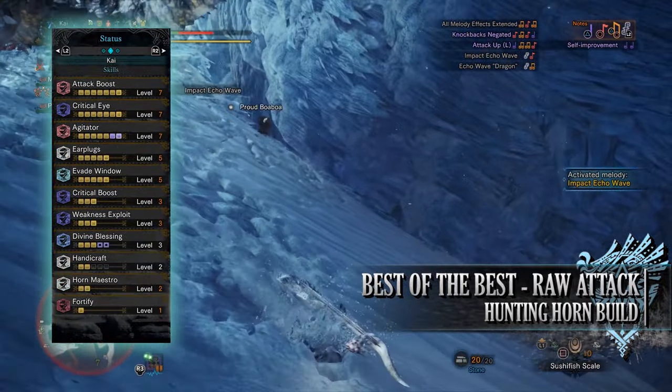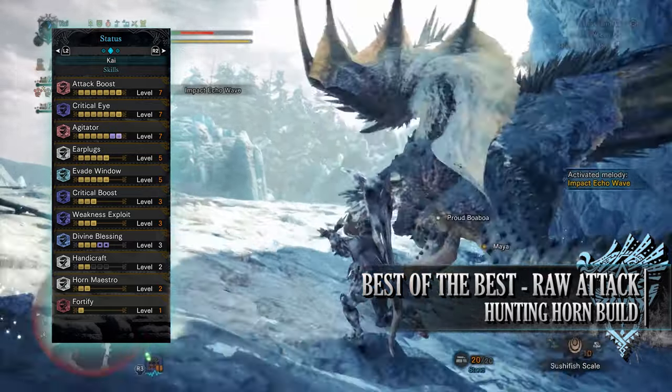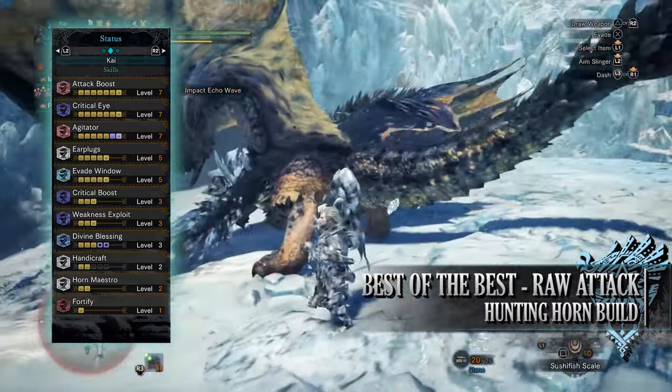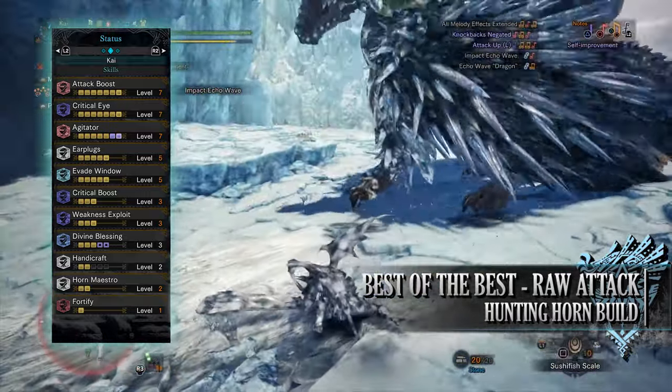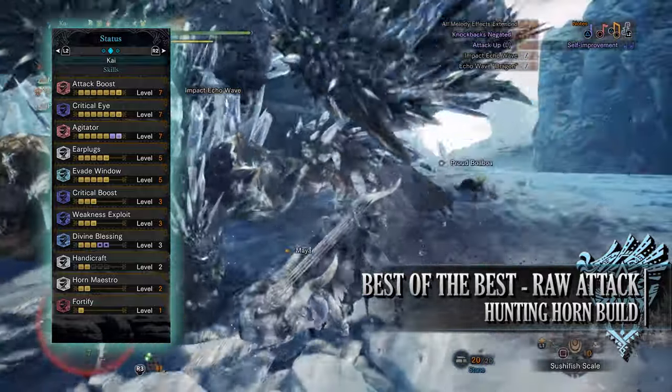When it comes to the skills, first of all you have Attack Boost at level 7 — a skill that increases the raw attack of a build and at level 4 or above it also grants a bonus 5% extra base affinity. You have Critical Eye at level 7, increasing the base affinity of this build. You have Agitator at level 7, a buff that kicks in whenever a monster becomes enraged.